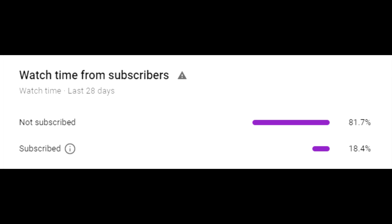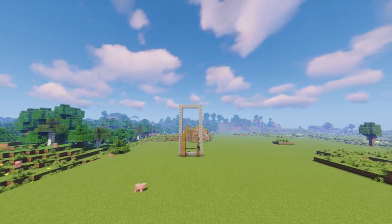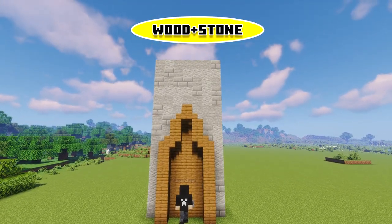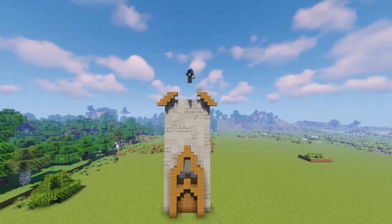Let's not waste any time, let's just get into the building hacks. Once you've found some inspiration for your castle and you start your building, the first tip I suggest is making sure you're using some type of stone and wood. It really gives the castle feeling because that's typically the materials used in a castle.